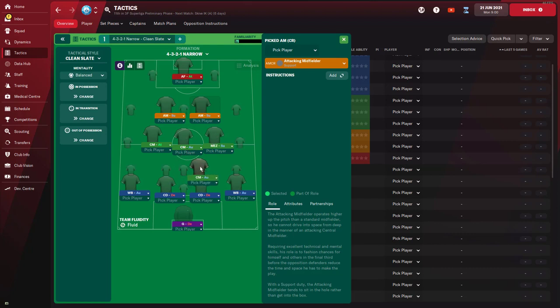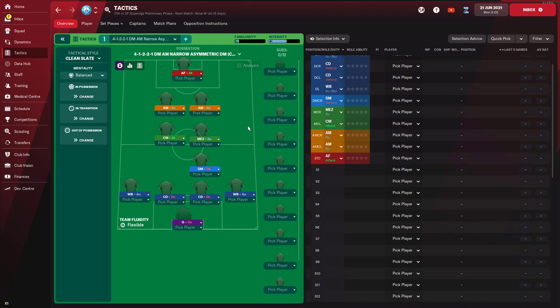Looking at the tactic board, I can see the shape I want to build: one attacking midfielder who is quite good, one main forward, younger players in other positions, and one defensive midfielder. So we can have one defensive midfielder, one attacking midfielder, and one central midfielder in the hole. It's a whole design process - roughly this is the way I want to build it, and we can tweak it throughout the season.